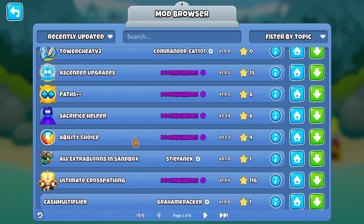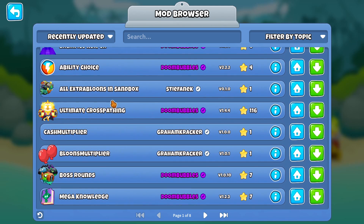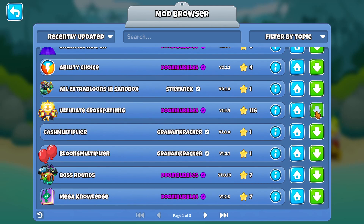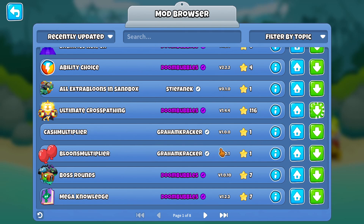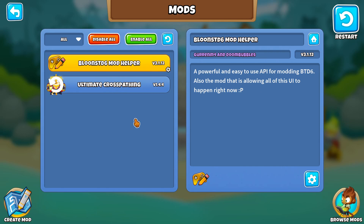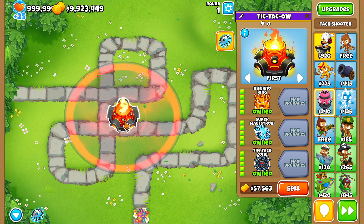From this point, installing mods is super easy. The only thing we need to do is click the Mods tab, then come down to the bottom right hand corner of the screen and click Browse Mods. Now just choose a mod that you want to download and click the download button. If you want to download the Ultimate Crosspathing mod — of course we do. Now that we've downloaded the mod, restart Bloons TD6 to load the mod, and as you can see the Ultimate Crosspathing mod is working perfectly. Congratulations, you've successfully installed your very first mod!